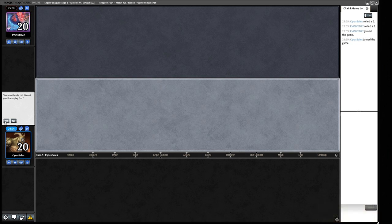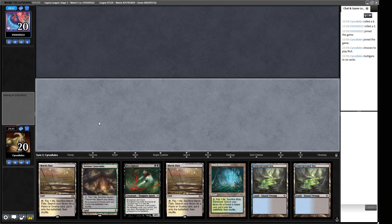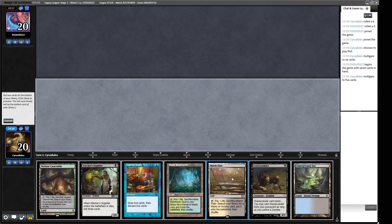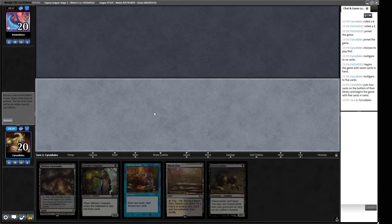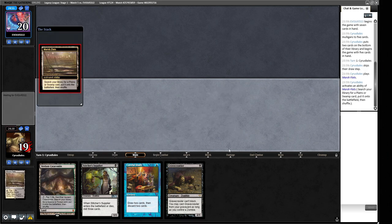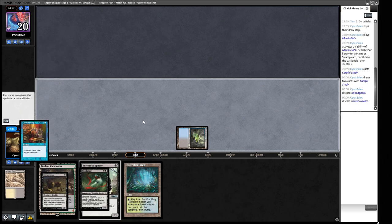We're on the play for the last game, which helps. This hand has Cabal Therapy but then Bloodghast and not much else — this doesn't do anything, we need some sort of engine. Let's mulligan again. This is the proper hand — we can keep this. Two of these cards have got to go, so we're going to get rid of land and land. We'll keep the fetch lands in case we want something like a Swamp later, and crack this for Underground Sea. Let's Careful Study — Bloodghast and Gravecrawler. Pretty sensible to go there, I think.